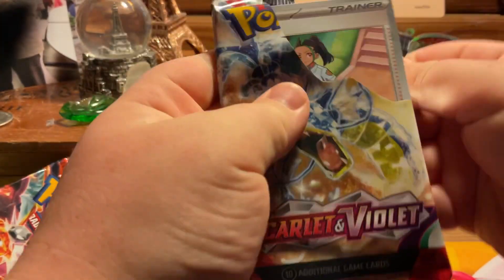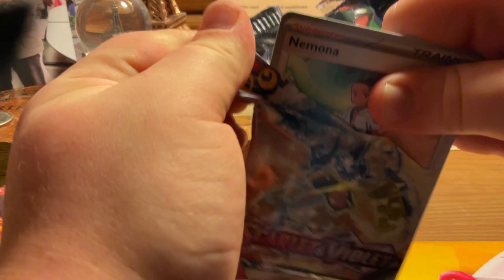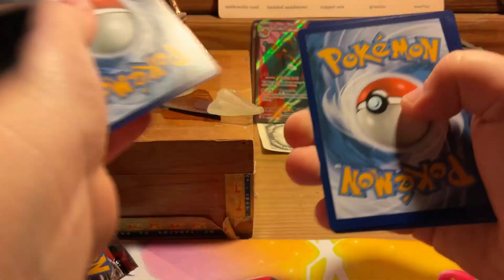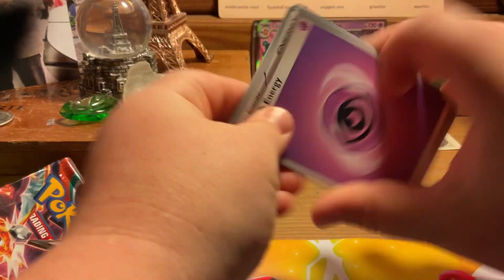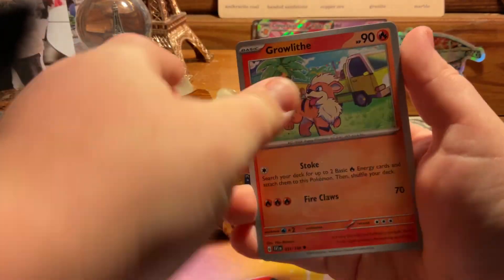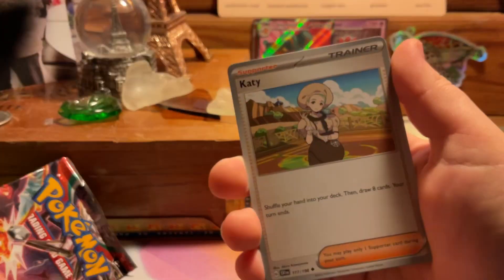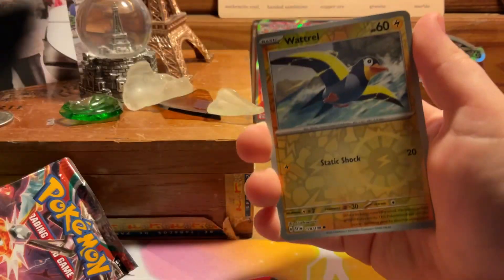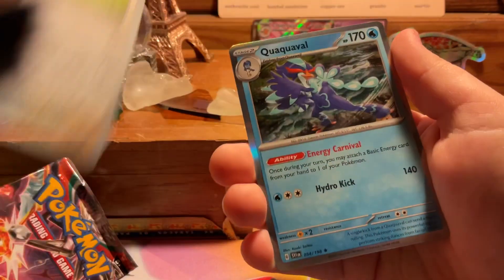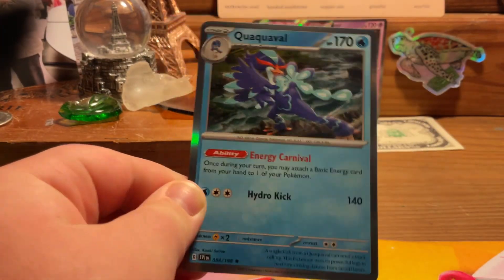With some extreme luck, we got ourselves an extremely good pull on the second pack! Now let's get into this Scarlet and Violet pack. One card in the back — Metal Energy, Psychic. Okay, whatever. Psychic, Limonnade, Lechonk, Growlithe, Sandaconda, Katy, Charcadet, Wattrel, Chantey, and a Cramorant. Hey, I like this card, but I've gotten a lot, so... boo.